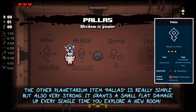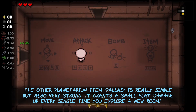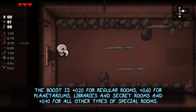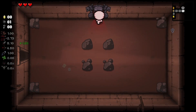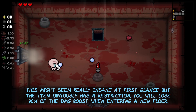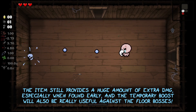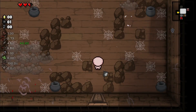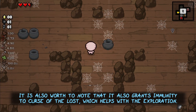The other planetarium item, Palace, is really simple but also very strong. It grants a small flat damage up every single time you explore a new room — plus 0.20 for regular rooms, plus 0.60 for planetariums, libraries, and secret rooms, and plus 0.40 for all other types of special rooms. The item has a restriction: you will lose 90% of the damage boosts when entering a new floor. The item still provides a huge amount of extra damage, especially when found early, and the temporary boost will also be really useful against the floor bosses. It also grants immunity to the Curse of the Lost, which helps with the exploration part of the item.